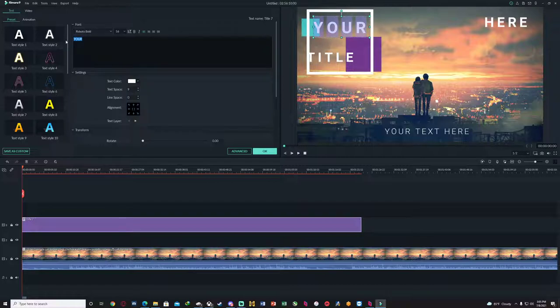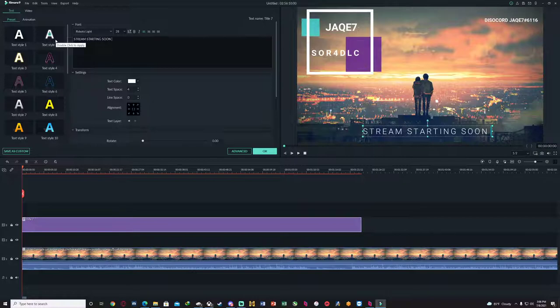Basically you can just put your gamertag. Then you can change it, change the size. You can put like 'Streets of Rage 4 DLC'. You can put your Discord information over here, a hashtag. You can go here, by the way - right here, it's a lot easier. Something like that - you get the idea.